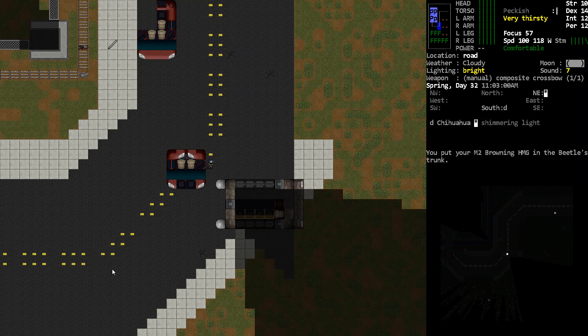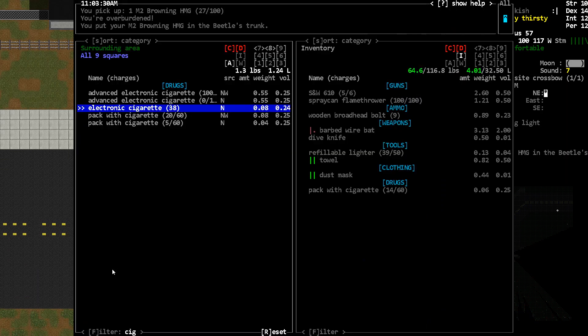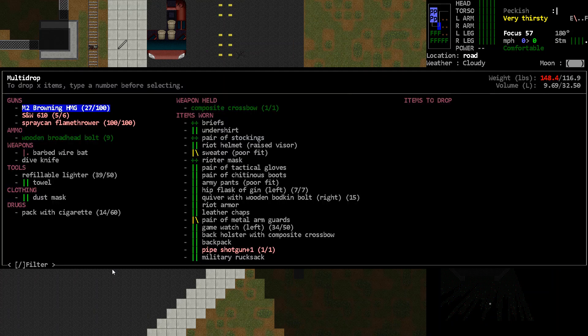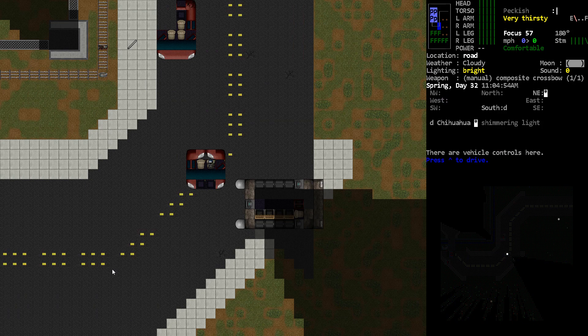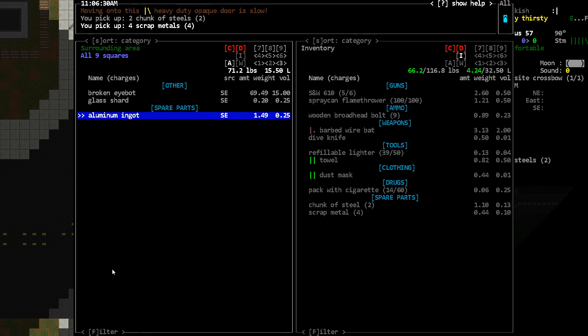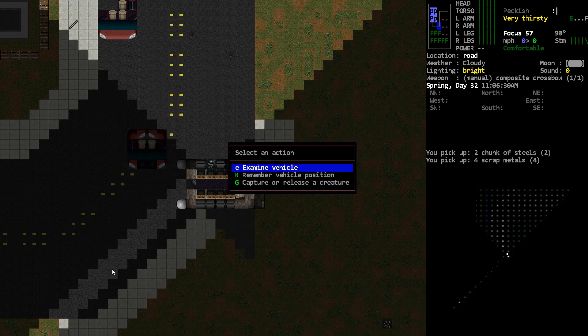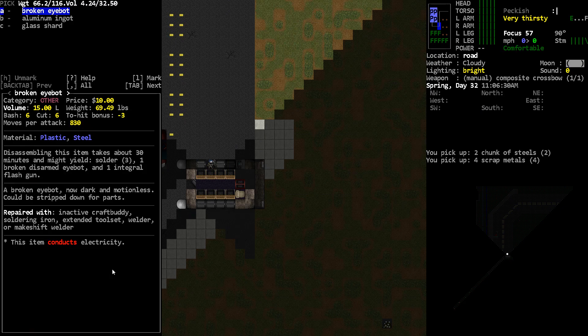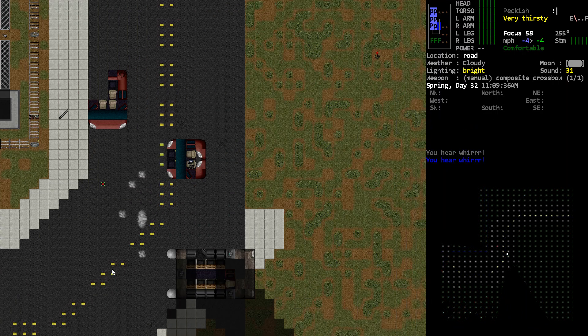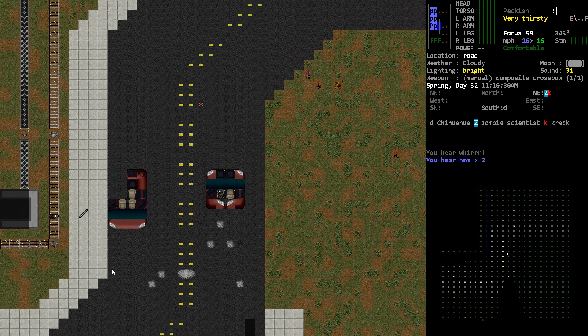We're not going to carry that with us unless we absolutely need it. Actually, I'm going to put the Browning under the driver's seat, because I feel like if we really need it we're going to really need it. I also want to quickly check what's on the ground around here — there's some scrap metal, a broken iBot. What can you even get from a broken iBot? Some solder. There's an integral flash gun — I'm not sure I even want to pick that up. Then we'll back up a little bit and head on over to the mansion.